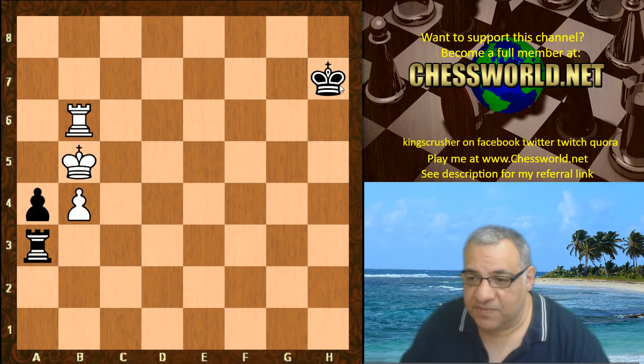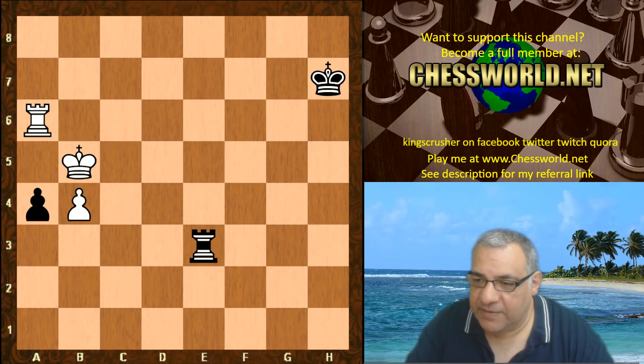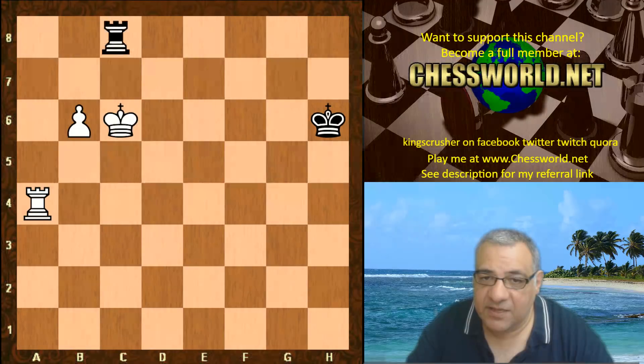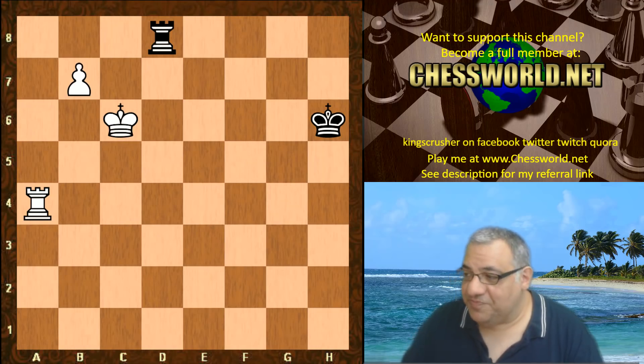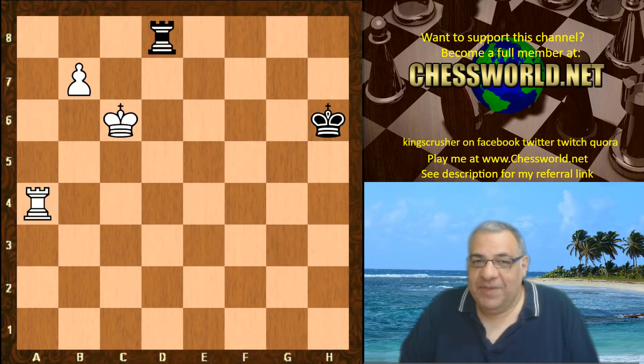The game ended here in Leela's favor by adjudication — it needs eight ply full moves where it's plus 6.5, and here it was. Rook a6 for example: the king is just too far away, the pawn pushes and queens. A rather shocking win because I had expected Leela to draw like most of the remaining games.